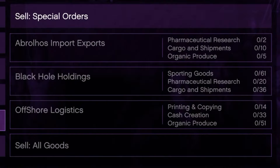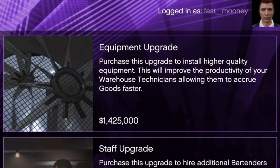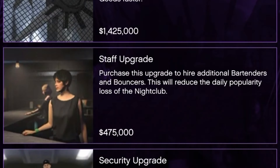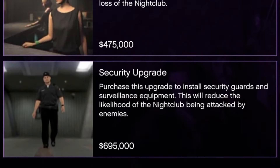For the upgrades: the equipment upgrade installs higher quality equipment and improves the productivity of your warehouse technicians, allowing them to acquire stock faster. The staff upgrade hires additional bartenders and bouncers, reducing the daily popularity loss of your nightclub. For the security upgrade, it brings in security guards and surveillance equipment, reducing the chance of your nightclub being attacked by enemies. I've never had that happen, so I don't really think you need to buy it - but do it if you want just in case.